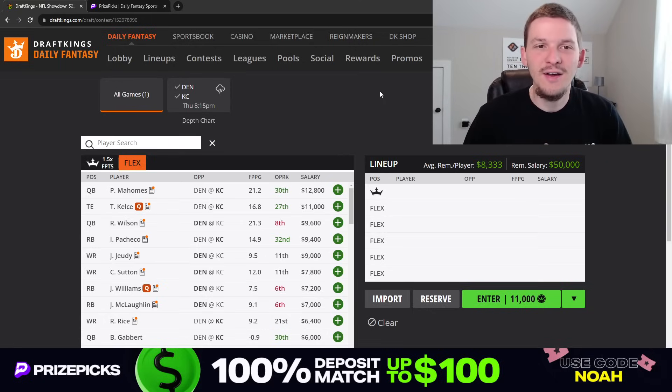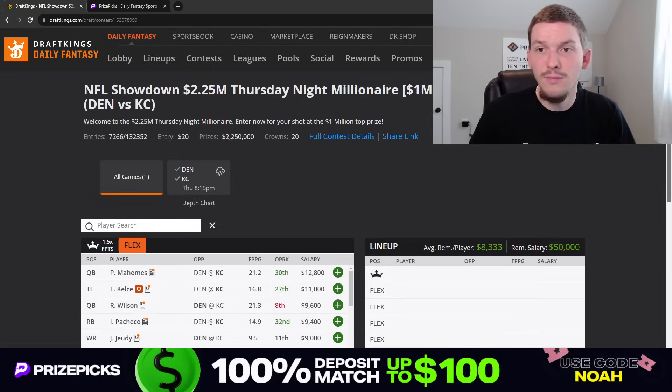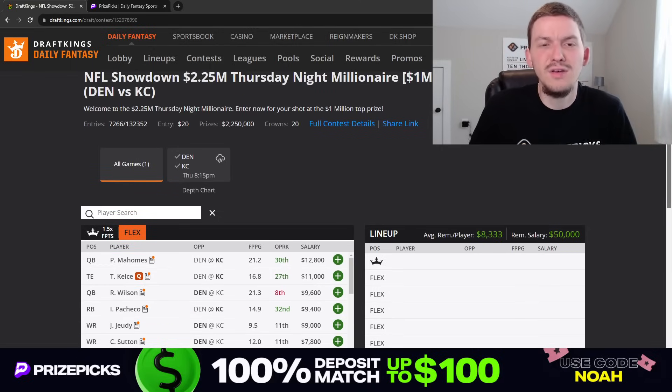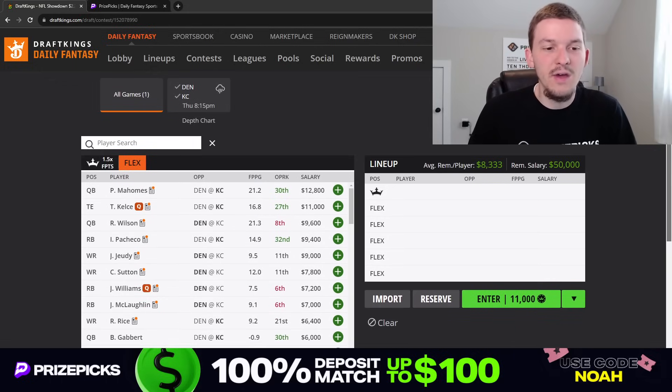This game is probably going to get a little bit ugly — probably going to see a blowout here. Kansas City coming into this game are like 10.5 point favorites, so it's going to be kind of a lopsided one. But it's still going to be a fun showdown slate. We still got a lot of money up top — another millionaire maker, 2.25 million in total prizes for DK's main GPP for this slate.